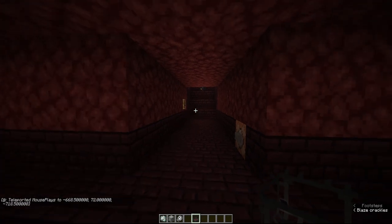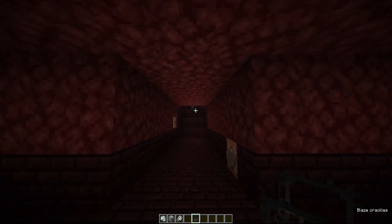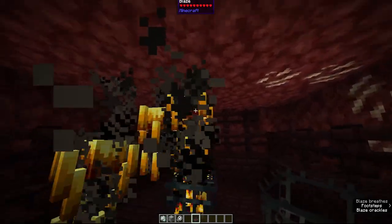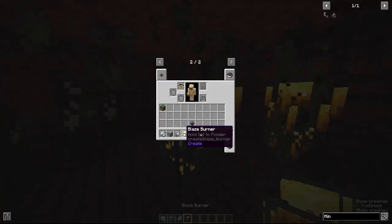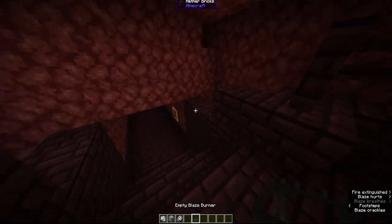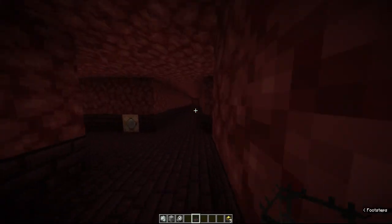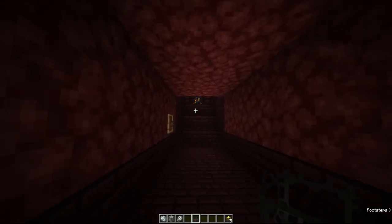So here we are in the nether fortress. I've found a blaze spawner. All you're going to do is come up to a blaze and right-click it with the blaze burner, and that blaze will go into it. You can do this as many times as you want — I can capture all these guys and have five blaze burners. Just capture as many as you want — that's how you capture blazes.